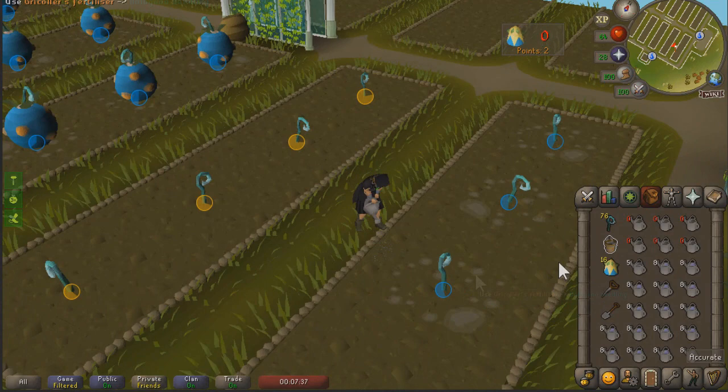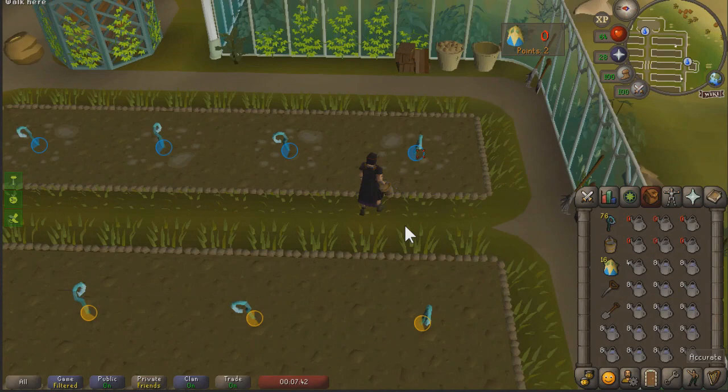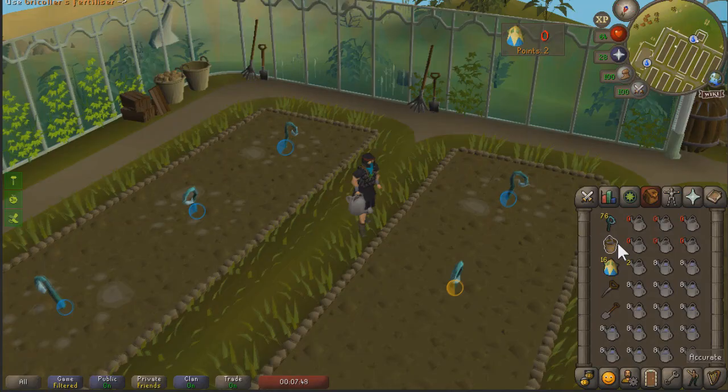Continue watering the plants until you can harvest them and immediately plant just the seed behind it — no water, no compost. This means your first cycle is on a full cycle and not a half cycle, which brings me to the next method.